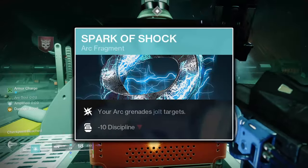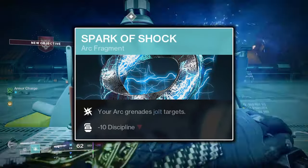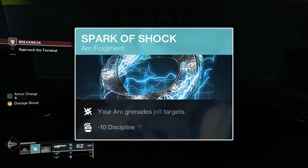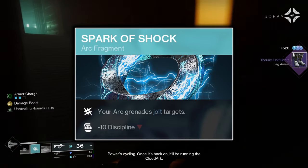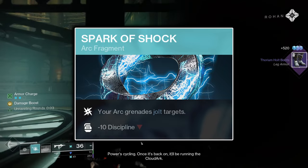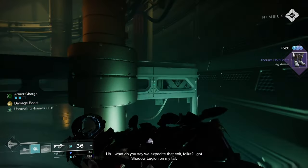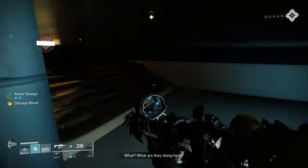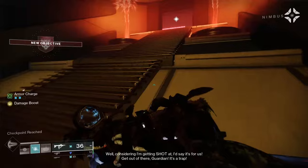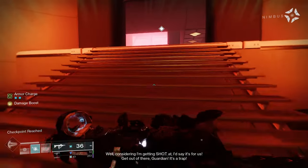Lastly for Fragments is Spark of Shock. Spark of Shock will cause your grenade to apply the jolt effect to any enemy damaged by it, which is especially helpful when throwing the grenade into a large group of enemies or at a choke. As the Electrostatic Mind Aspect generates an Ionic Trace on the defeat of any jolted target, the more enemies you hit with the grenade, the more Ionic Traces you'll generate.